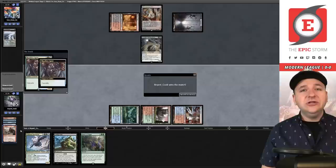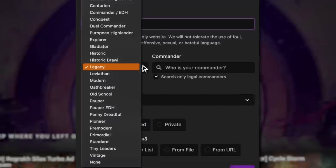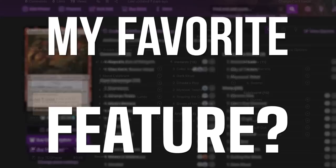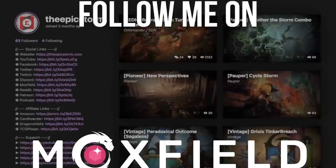Moxfield.com is the easiest way to build a Magic deck online. They support over 30 formats including Legacy and many other eternal formats. There are many options to view decks — text view, individual cards, mana value, and card price — plus light mode and dark mode. My personal favorite feature is card tags so you can sort cards by function. Moxfield also supports collection tracking, Scryfall search, and deckless feedback. Follow me on Moxfield to stay updated on all my decks.